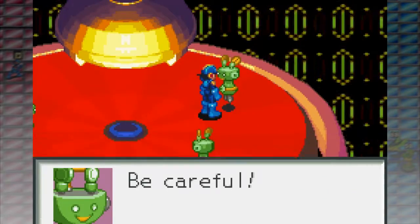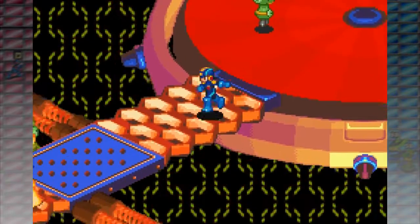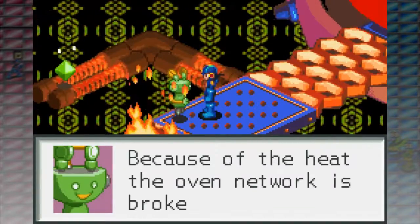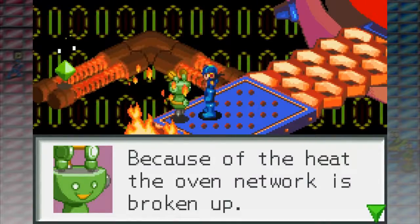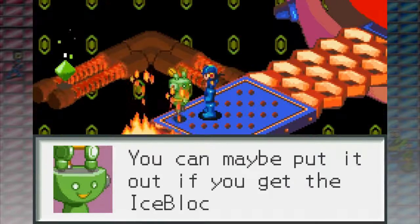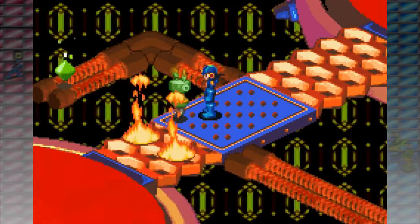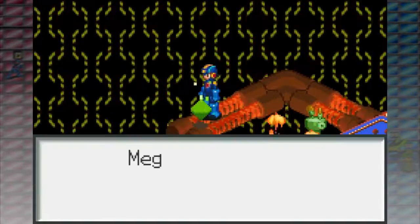Yeah, it's called random encounters. Because of the heat, the oven network is broken up. You can maybe put it out if you get the ice block from the thawing section of the network.